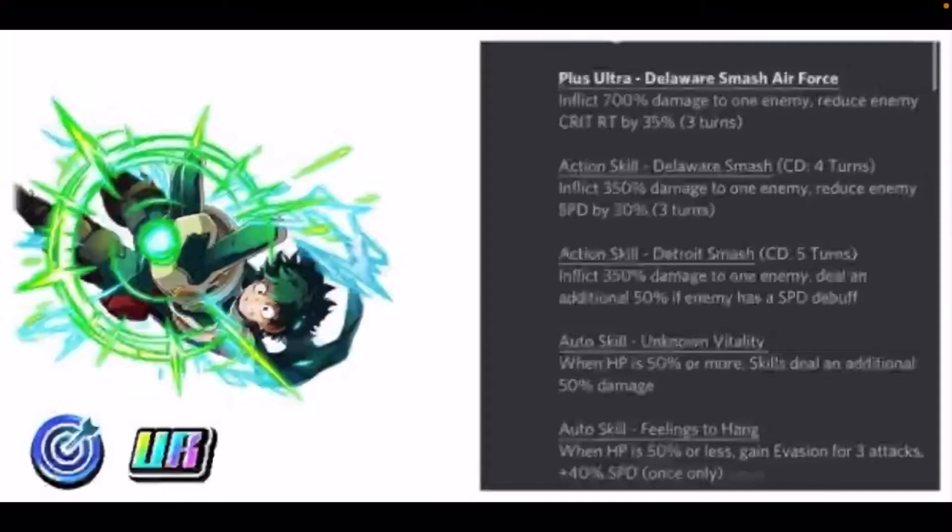That's actually kind of cool. Action skill: Detroit Smash Condition — five turns, inflicts 350% damage to one enemy doing an additional 50% if the enemy has a speed debuff. Auto skill: Unknown Vitality — when HP is 50% or more, skills do an additional 50% damage. When HP is 50% or less, gain invasion for three attacks plus 40% once only. So this guy is looking like he does a lot of damage. I have seen that if you put him with Bakugou, they will nuke events in a heartbeat.